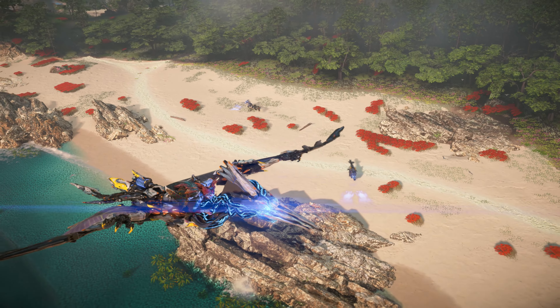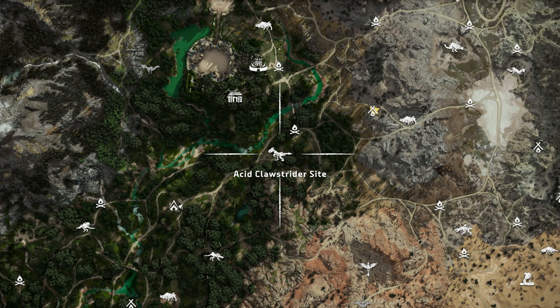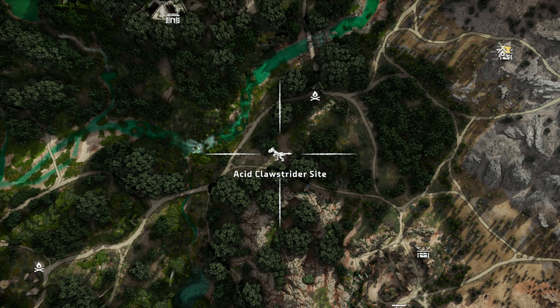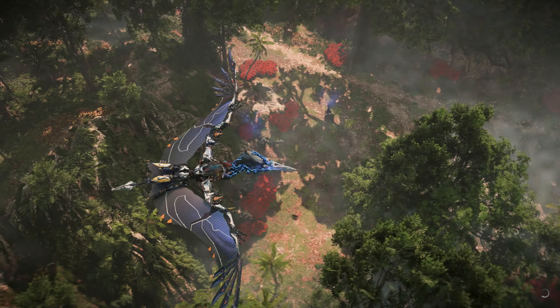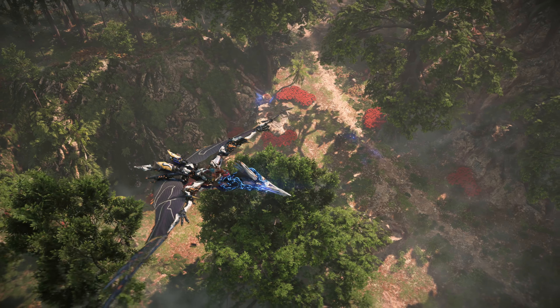Next, let's look at the Acid Clawstrider sites. The first site is located directly south of the Tanakh capital The Grove. Here you can encounter a few Acid Clawstriders with no other machines nearby.